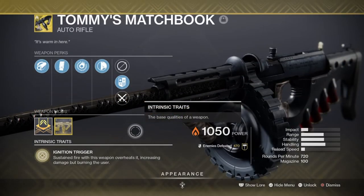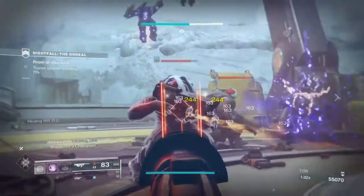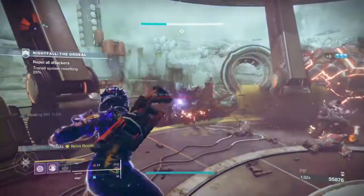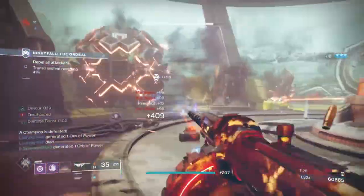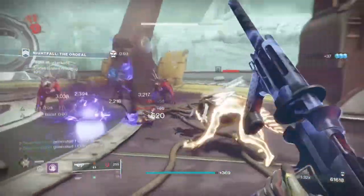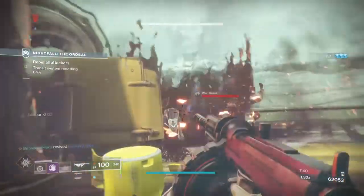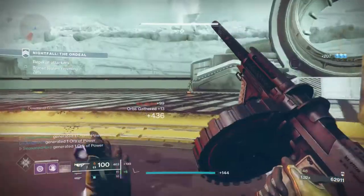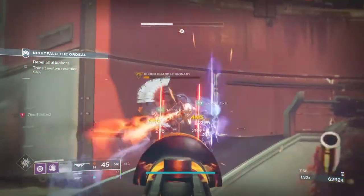For a secondary, I'm using the Tommy's Matchbook Exotic, which was released quite a while back. This exotic auto rifle acts in a similar manner to the Touch of Malice — it takes health away from you as you fire it but gives you increased damage and never runs out of ammo until you kill yourself, literally. The difference is that Tommy's doesn't outright kill you when the overheat perk kicks in, making it slightly better to use throughout. The weapon is also very lethal when hip-fired, with an aim assist of around 81 when hip-firing — incredibly noticeable and not something you'll see on other ARs. It basically acts like a pseudo SMG. Its catalyst also grants health back on kills, making it slightly easier to use in some endgame content.